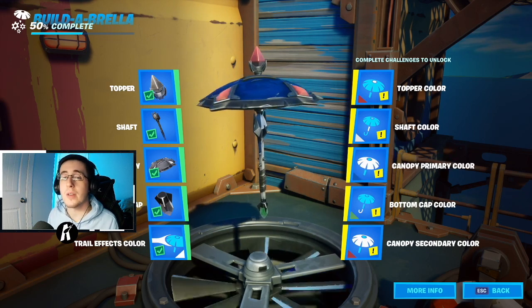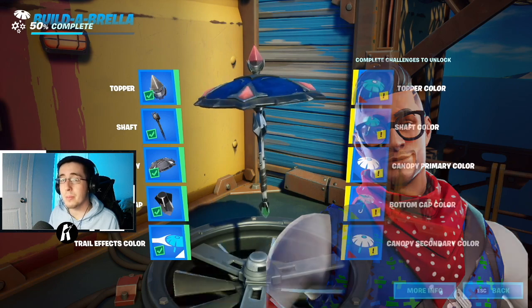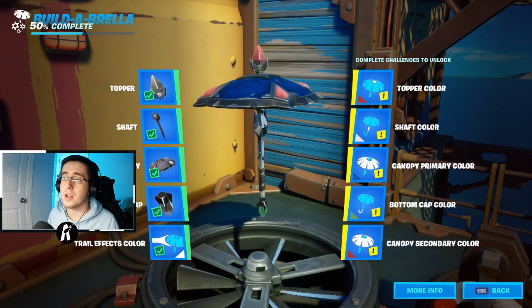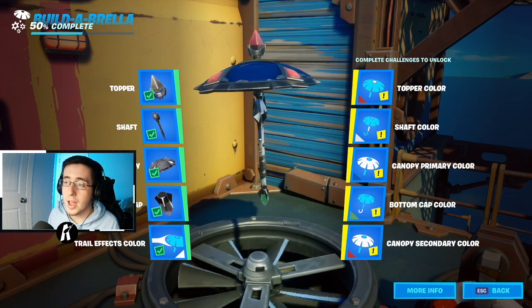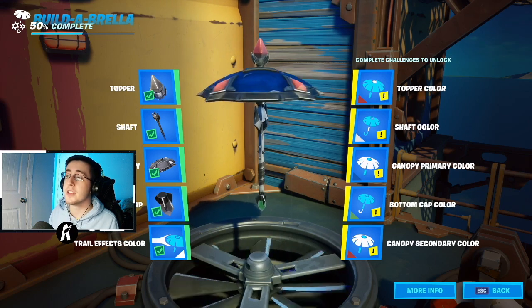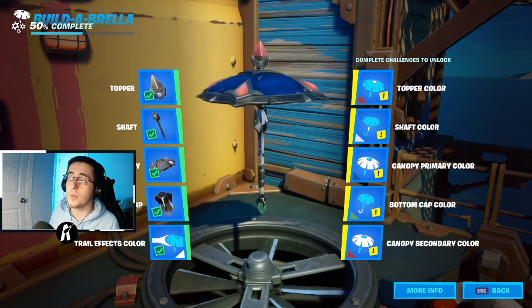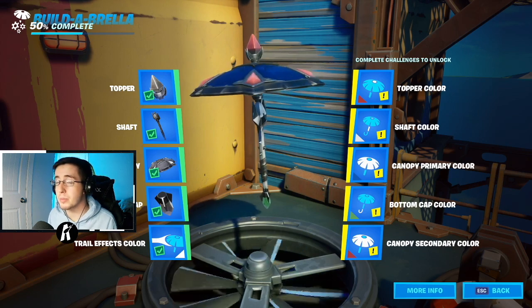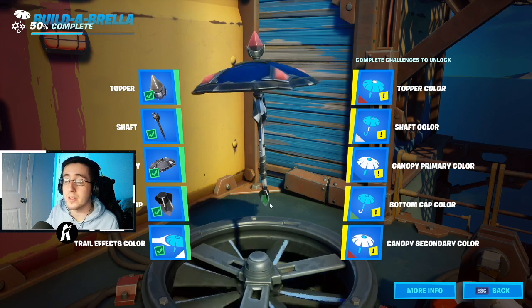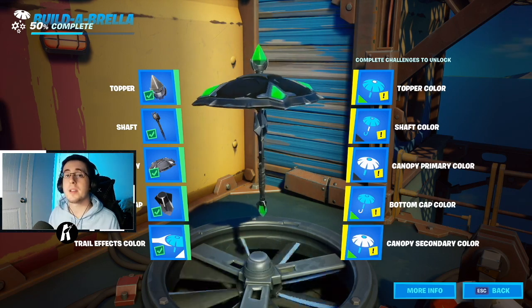For our next skin we have another PS4 exclusive — Prodigy. This skin is kind of forgotten about since it wasn't very popular and came out a long time ago. The primary colors are red, white, and blue, and if you look closely it has a lot of green on the sweater. So for the colors: topper color red, shaft color white, canopy primary color blue, bottom cap color that little hint of green from the skin, and canopy secondary color red.